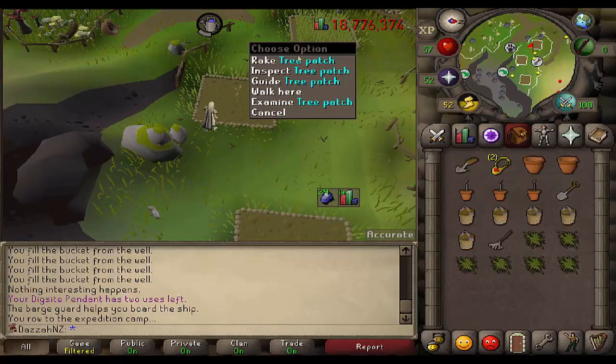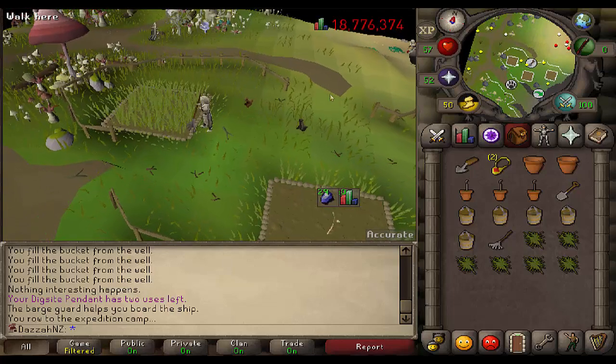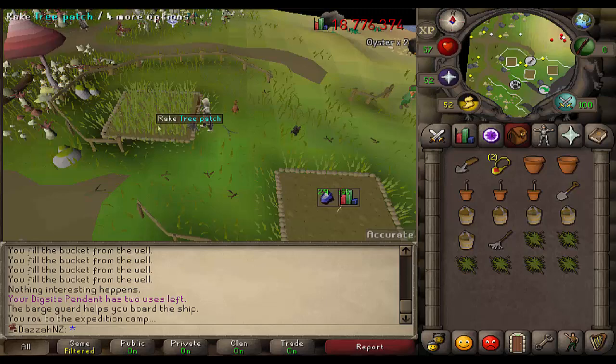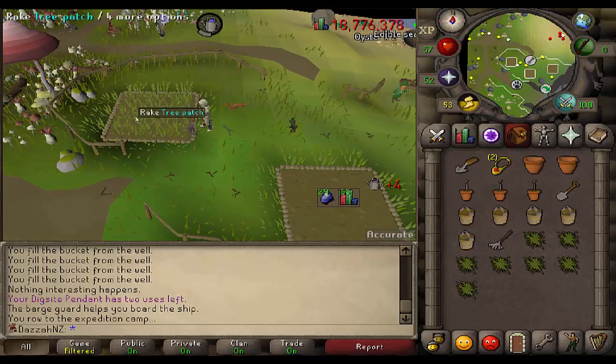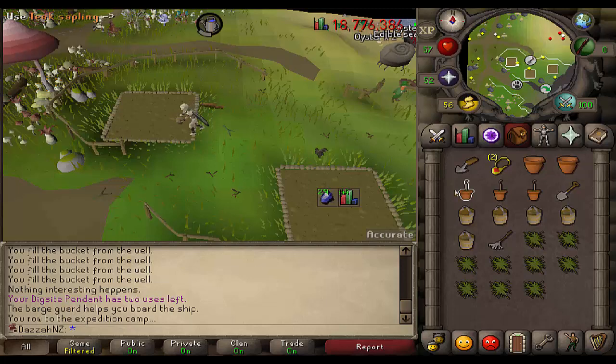Huge oversight on my part — I totally forgot about the tree patches on Fossil Island because I have teak saplings. I can plant around 24 teak saplings, which is a decent chunk of farming experience. I should be able to reach 45, which means I'll start being able to use my maples as well. This changes the game, this is great.